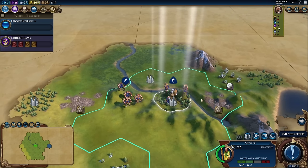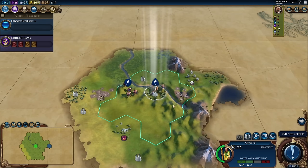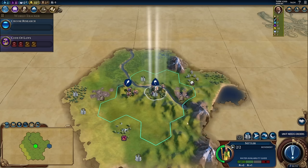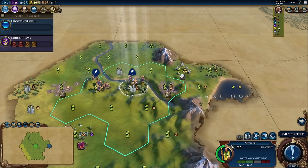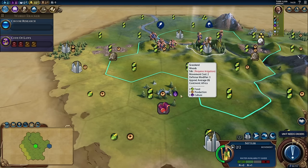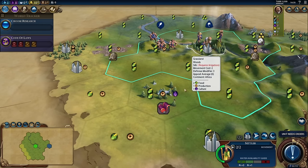Next up is our settler. You'll see that it has a special ability — as you might have guessed, it can found cities. You will find hundreds of videos talking about where to settle your settler, and I will talk about it at the beginning of every let's play, because there's definitely a lot to be said about where to settle — especially on turn one. For the purposes of this guide, we're not going to go too deep into it. It has to do with these yields represented on the map tiles. Most tiles have a certain amount of yields to them. This grassland woods tile also has silk on it, which is a type of resource in the game. There are bonus resources such as the stone and there are luxury resources.